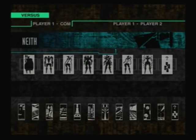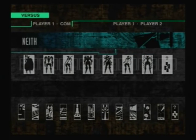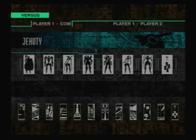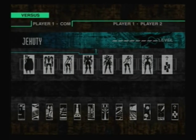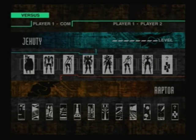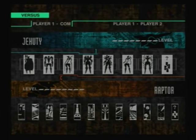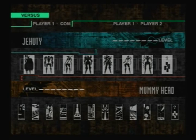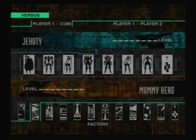As you can see, we're gonna do player one versus computer instead of player one versus player two. At the moment I don't have anybody to do two-player with. So let's start off playing as Juhuti, and we'll put it at maximum level, cause that'll give us more health. It's pretty much like the end-game stats. So I'll just fight a mummy head — they're probably the tougher characters to play against. And we'll play in the hangar.